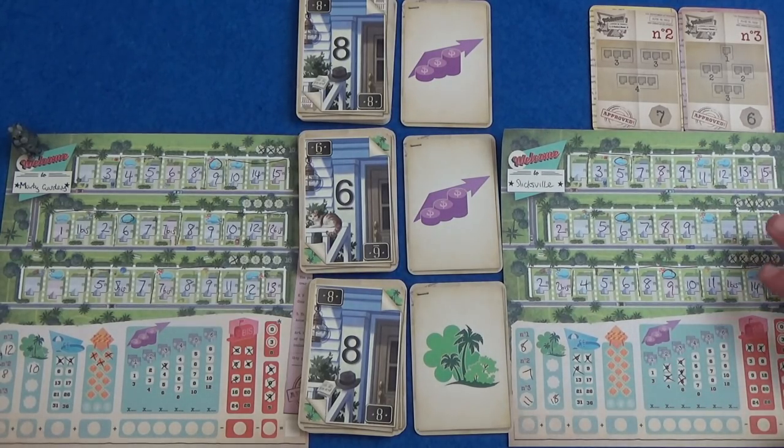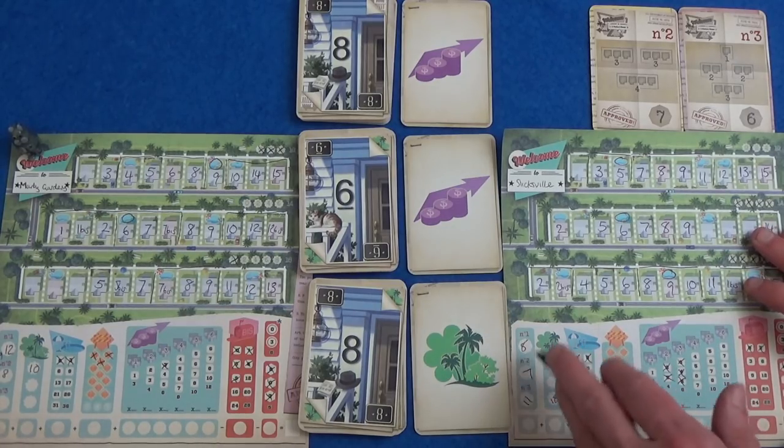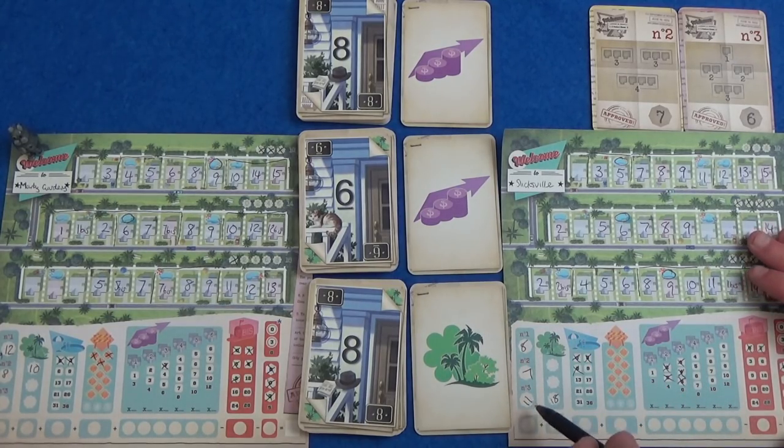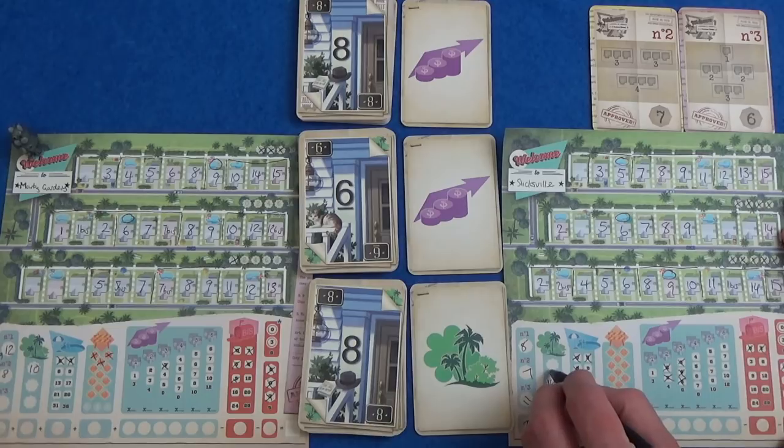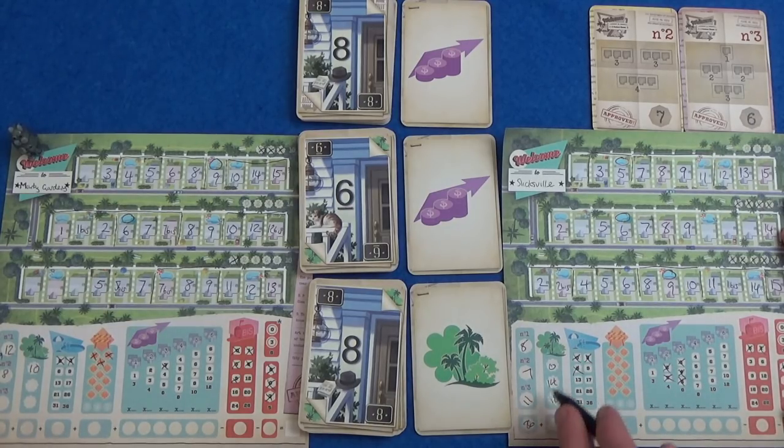First of all we can do the plans that we achieved. I've got 19 and 26 there. I get 14 and 18 and 0 — so what's that going to be? 32. 9 for my parks. Nothing for my temp workers.